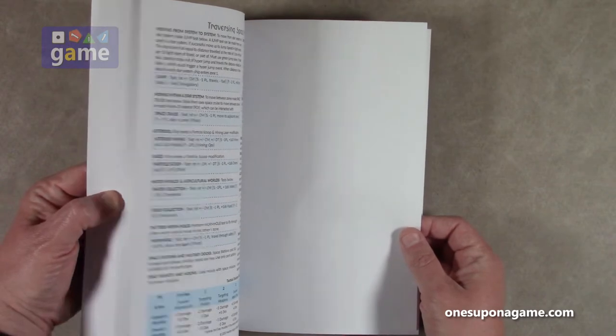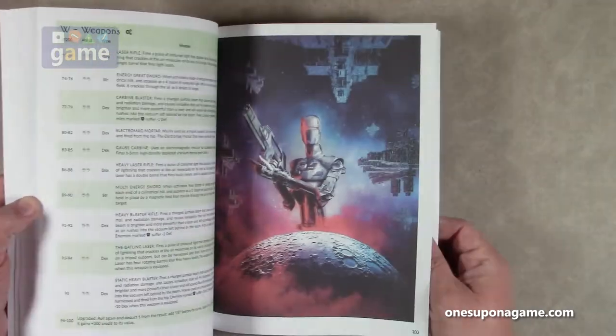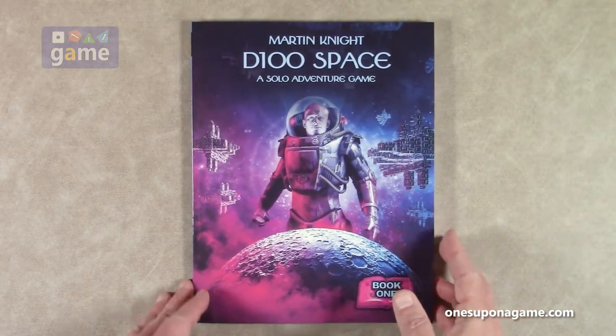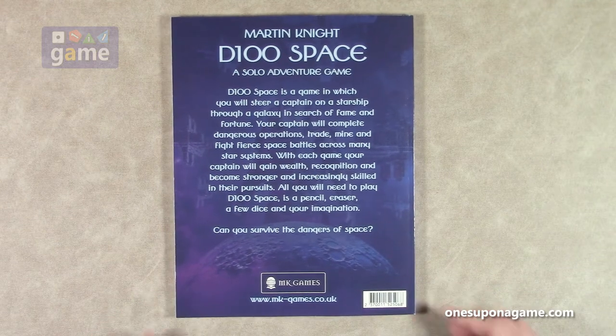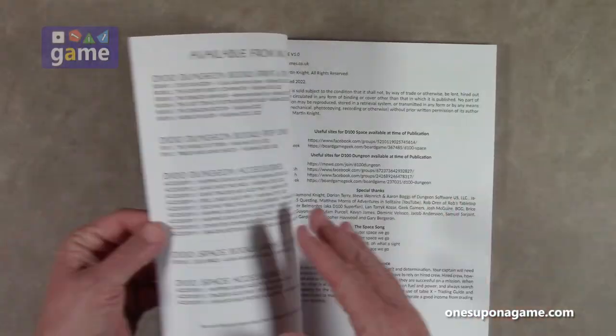The page count comes to about 120 pages, and the book is full color. d100 Space is a game in which you will steer a captain on a starship through a galaxy in search of fame and fortune. Your captain will complete dangerous operations, trade, mine, and fight fierce space battles across many star systems. All you need to play is a pencil, eraser, a few dice, and your imagination.